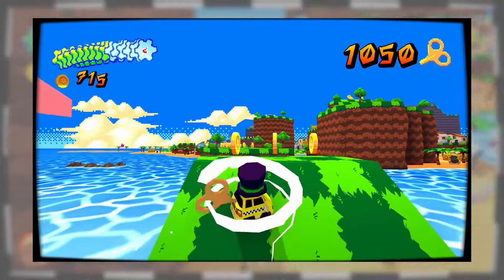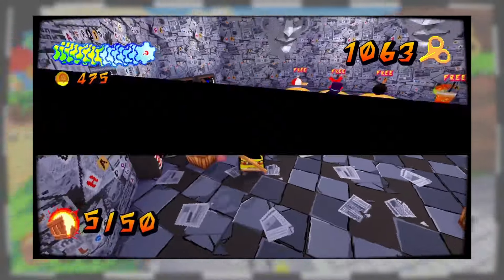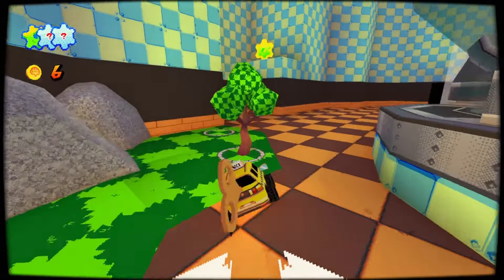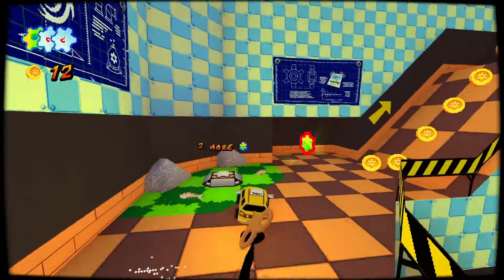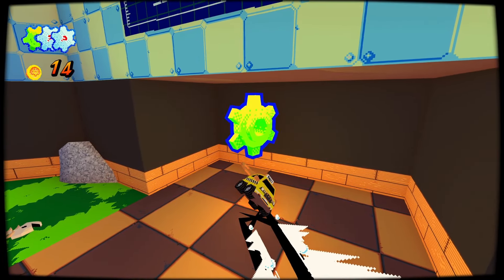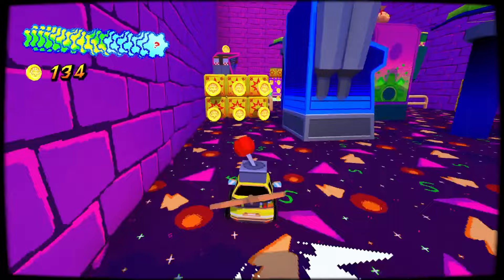Like any self-respecting 3D platformer, you've got tons of coins scattered in every level, which you can use to pick up new headgear for your little ride as you putter along on your journey. The journey itself takes place in your creator's laboratory, reminiscent of Peach's Castle or Gruntilda's Lair. Similar to those games, you collect a main item — in this game's case, Gears — which you use to unlock stages as you venture further into the hub world.